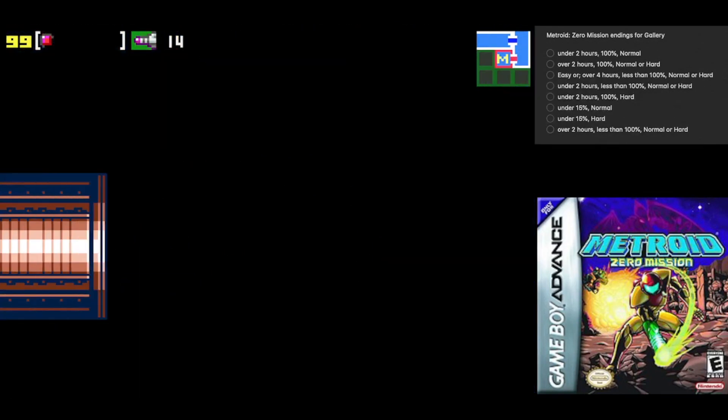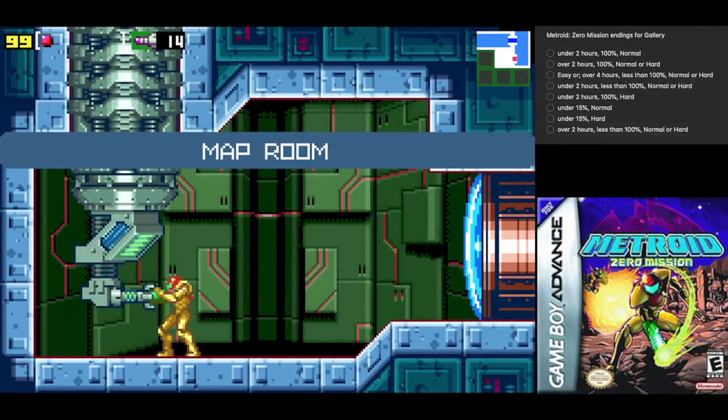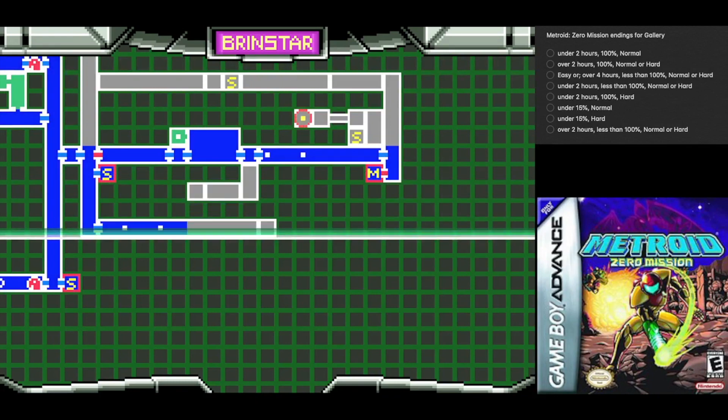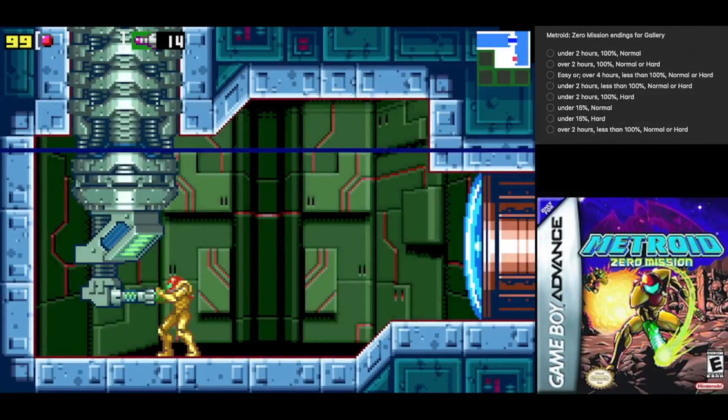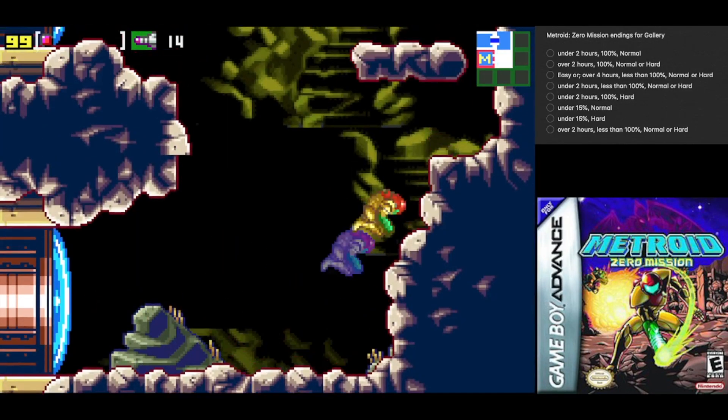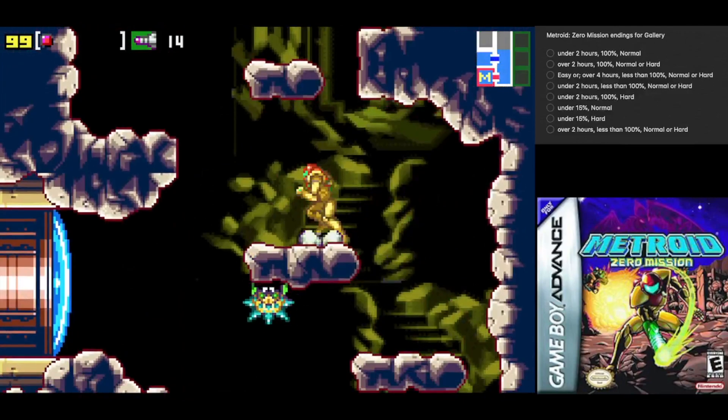Anyways, come down here if you want — there's a map room. It'll show you all the places that aren't hidden. The hidden areas are denoted by green tiles.